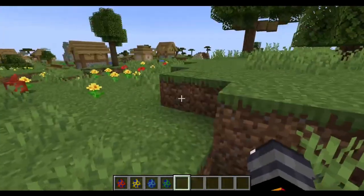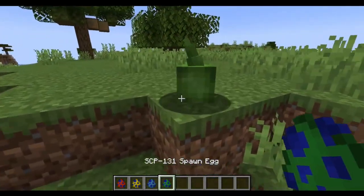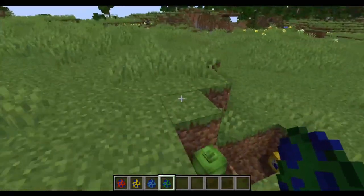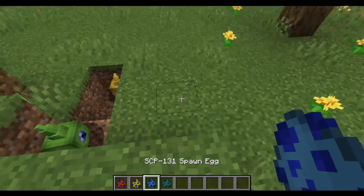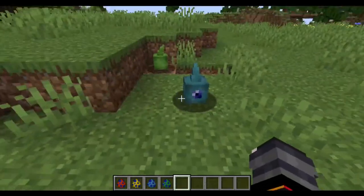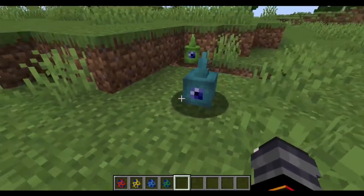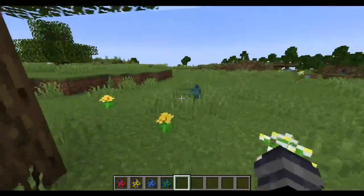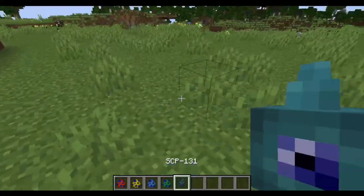I want to see if there's the wheel underneath. Can I see under you? There is! I got a glimpse of it. That's cool. Anyway, here's the last one I haven't spawned. As you can see, they all come in three different colors. They all exist.